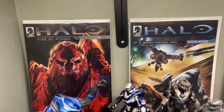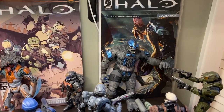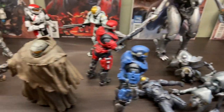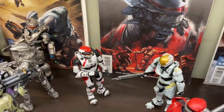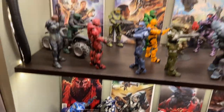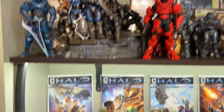I did get more issues of Rise of Atriox in the background, which is cool, in addition to Collateral Damage, which I haven't actually read but I've got it. And just more McFarlane. These Hazop figures right here are also new — the red and blue ones. And I believe that Halo 3 red and white Mark V Spartan may be new. For figures, that is mainly it — they're all loose. I have some boxed ones I'll get to in a sec, but that is about it for that.